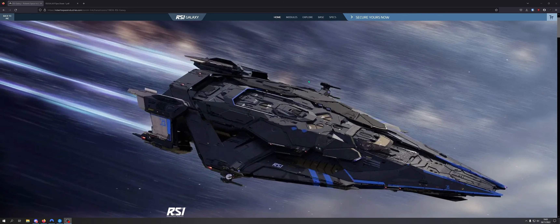So let's go ahead and take a look at it. First of all, just look at the design - it is classic RSI, very much this angular wedge-shaped style of ship. I do think it is inherently, through this design, not the most efficient when it comes to interior space, but it's most definitely not the worst offender in that regard.